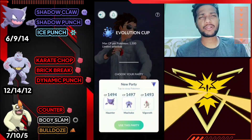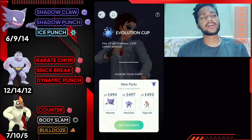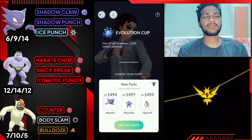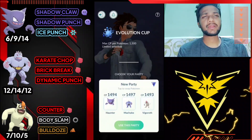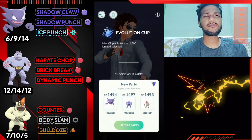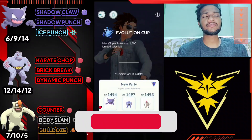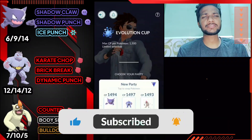Today we're gonna fight with Haunter, Machoke, and Vgrowth. The moveset: Haunter has Shadow Claw, Shadow Punch, and Ice Punch; Vgrowth has Counter, Body Slam, and Bulldoze; and Machoke has Karate Chop, Brick Break, and Dynamic Punch. In this team I use Haunter as a lead, Vgrowth for coverage and saves, and Machoke as a really good coverage and finisher.